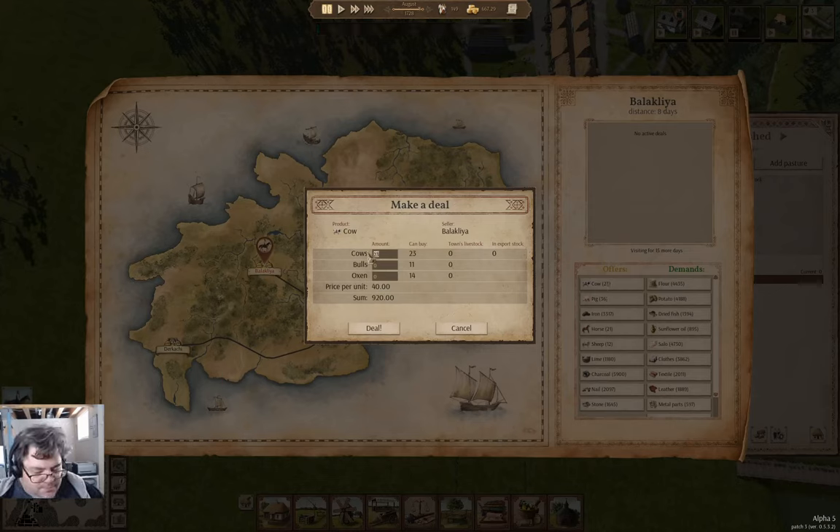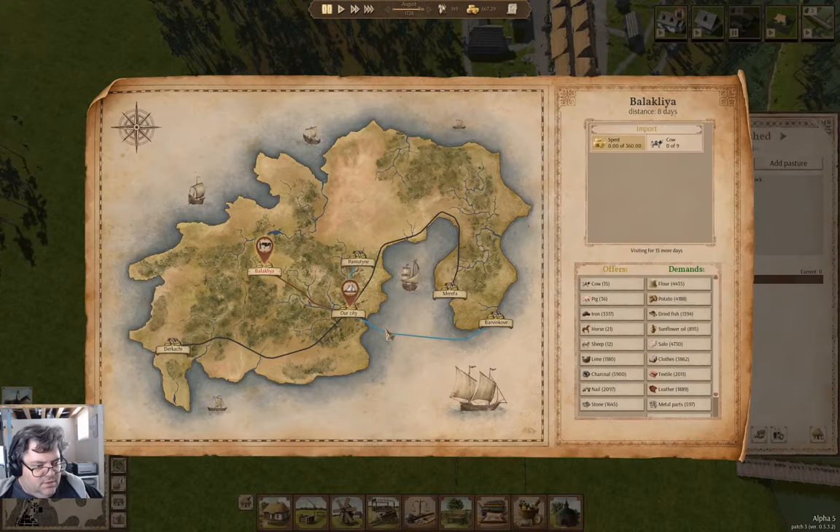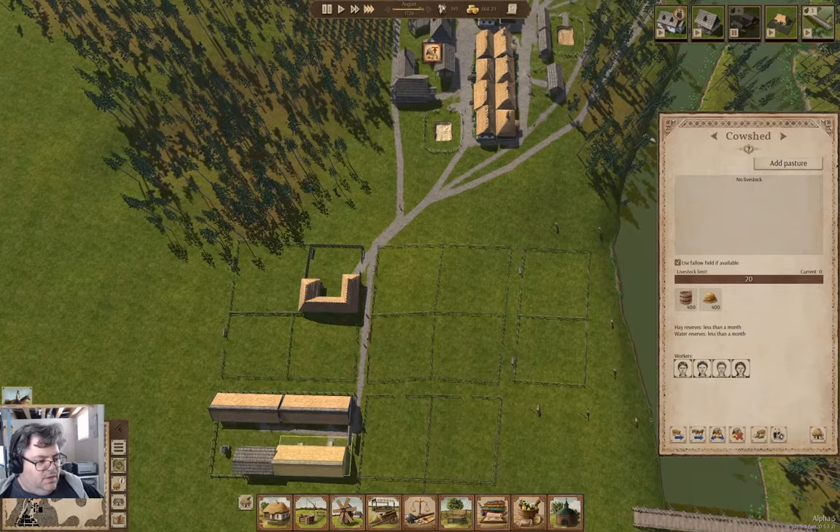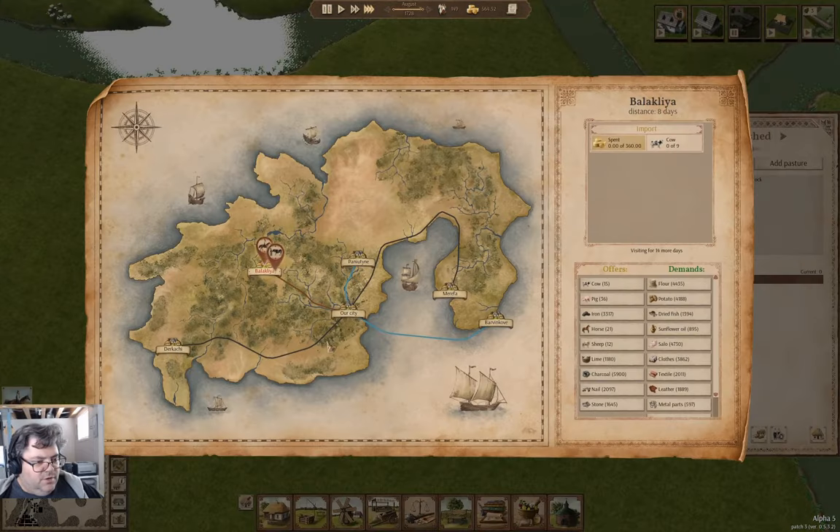So we want one bull and four cows — eight cows. Eight cows would be fine. Deal. Now if we go and look here, we have cows coming — yay!